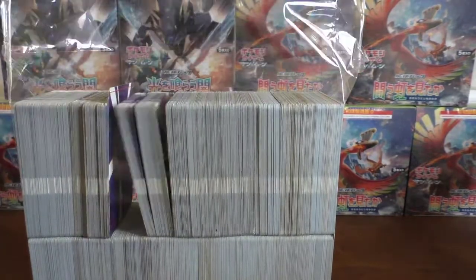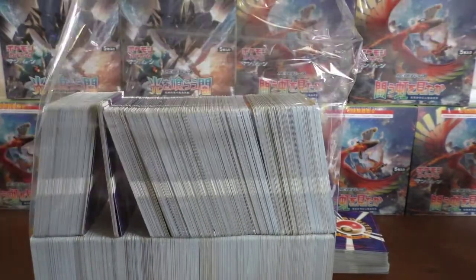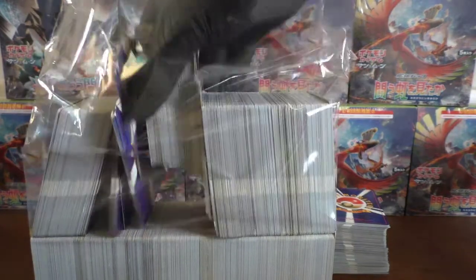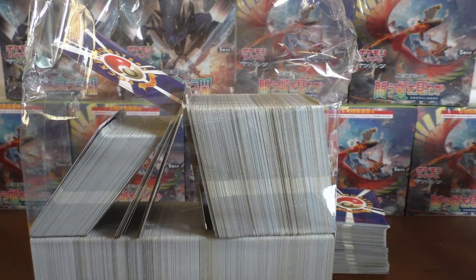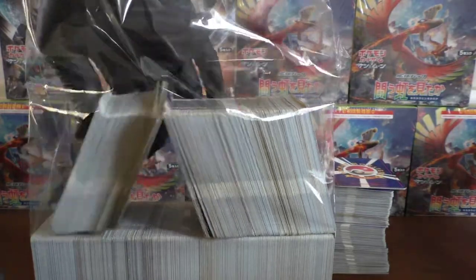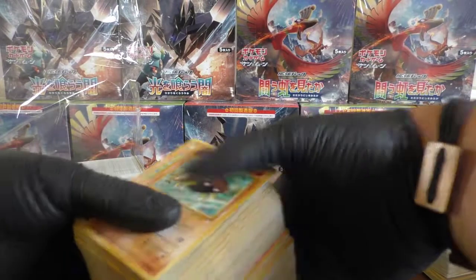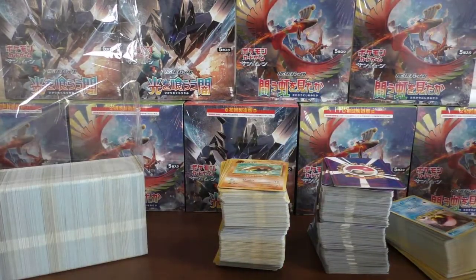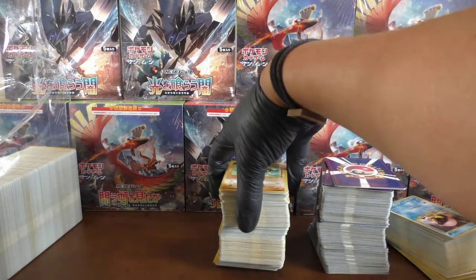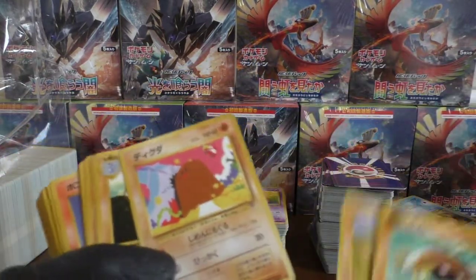Oh god there's so many of them. I'll lay some face down. I've just seen a Chansey in there so I'm not too sure what that cube actually is, which is very interesting to say the least. There's just so many cards. I've seen some holos so we'll see what we get. We're just rolling through — we've got quite a few of the older base sets. We've got a Team Rocket Diglett there.